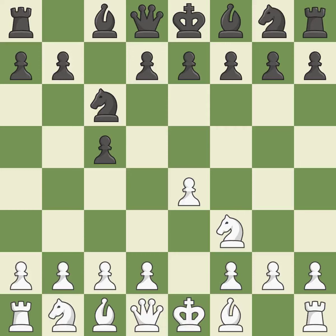NC6 aids in maintaining control over the D4 and E5 squares. BB5 engages in a knight on C6 attack while getting ready to castle king's side. D6 controls the E5 square, supports the C5 pawn, and allows the light-squared bishop to develop.